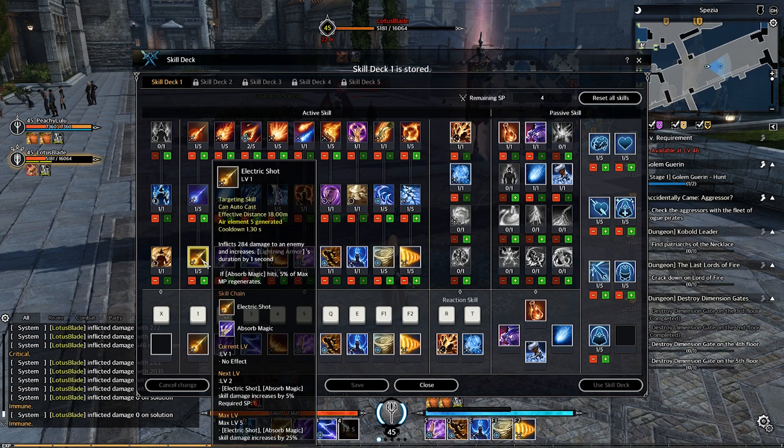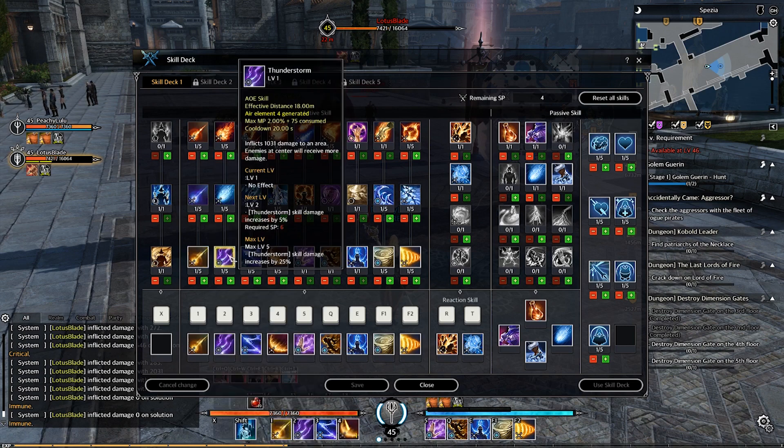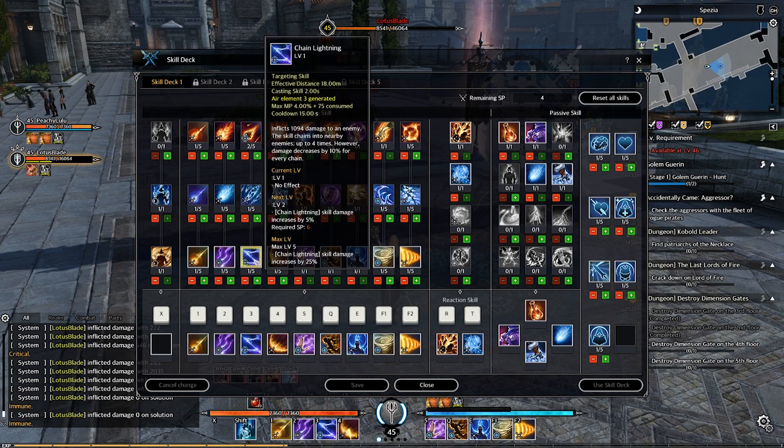Now the lightning skills. First is Electric Shock — the auto attack. Deals damage and increases lightning armor's duration by one second. On a second hit, you get 5% mana regeneration. Next is Thunderstorm — deals damage in an area, with enemies in the center receiving more damage. Next is Chain Lightning — deals damage to an enemy, chains to nearby enemies up to four times, but damage decreases by 10% for every chain, bouncing from target to target. Next is Storm Blade — deals damage and can charge up to two stacks, meaning you can use it twice in a row.